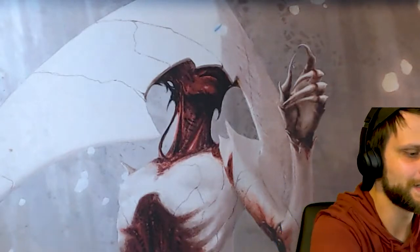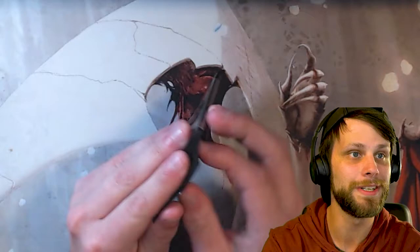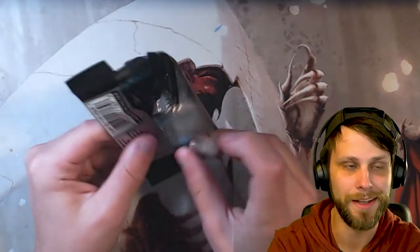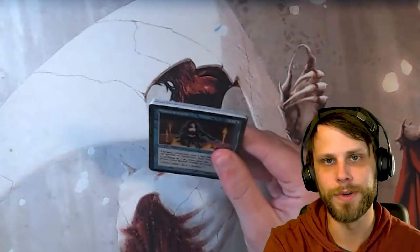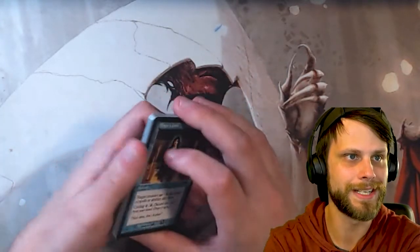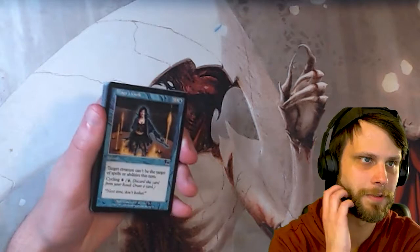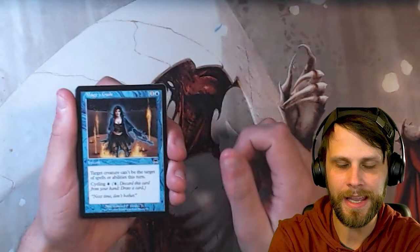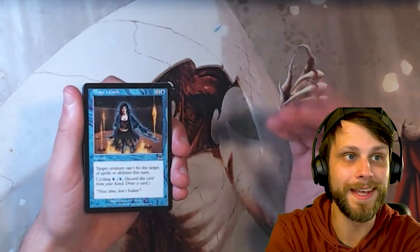This is kind of the big one, I'll be honest. Onslaught is obviously one of those sets that holds a very special place in a lot of people's hearts, mostly because it has fetch lands in it — all five sitting at the very top of the value list. Polluted Delta is at the top at $60; Wooded Foothills at $49.90; Bloodstained Mire at around $48; Flooded Strand at $47; and Windswept Heath at roughly $38. Maybe we'll pull one today.